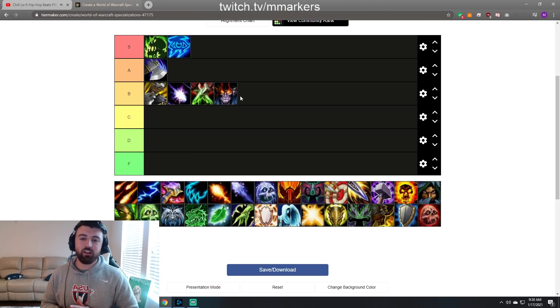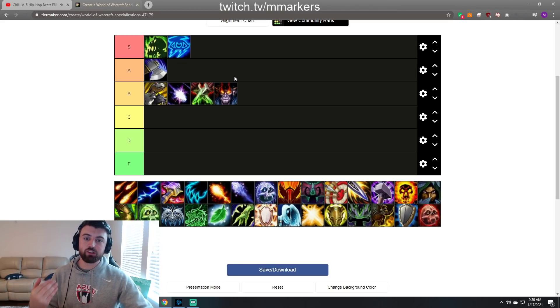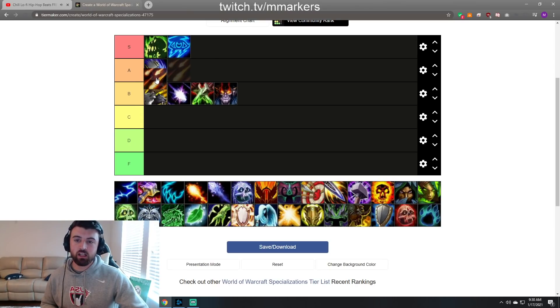Next we got Demon Lock — I'll put it at B tier as well. This is kind of an uneducated pick; not enough Demon Locks out there. But I do feel like Demon Lock could be kind of insane with Resto Druid. I've never played this in Shadowlands but by speculation I'd still put it as B tier. A very good Demon Lock could pump pretty hard especially with my play style, and if you could synergize your stuns with the Tyrant Vortex to make sure they stay in the line, this comp could actually have some potential.